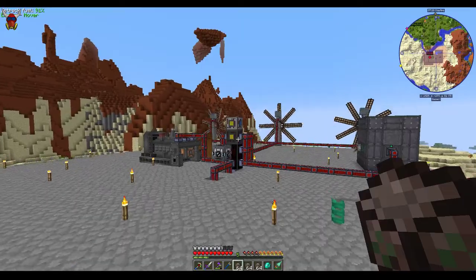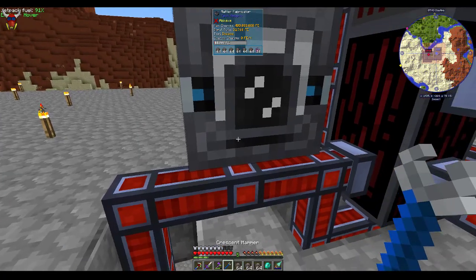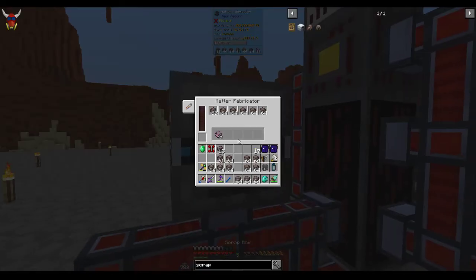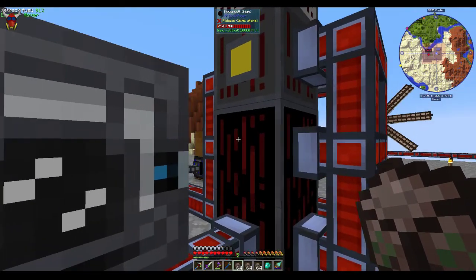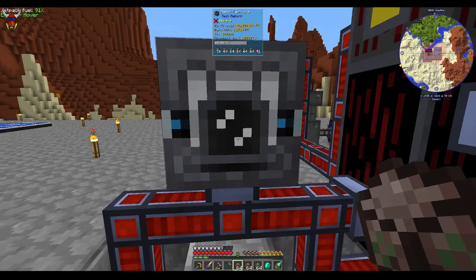I'm actually gonna shut that recycler setup off — I think I've got enough here. I've got 4.5 million RF sitting in here. I'm gonna put as much of this in here as I can. And you can see that RF is just gone — this thing is a huge, huge energy sink. It takes a shit ton of energy to make this work.